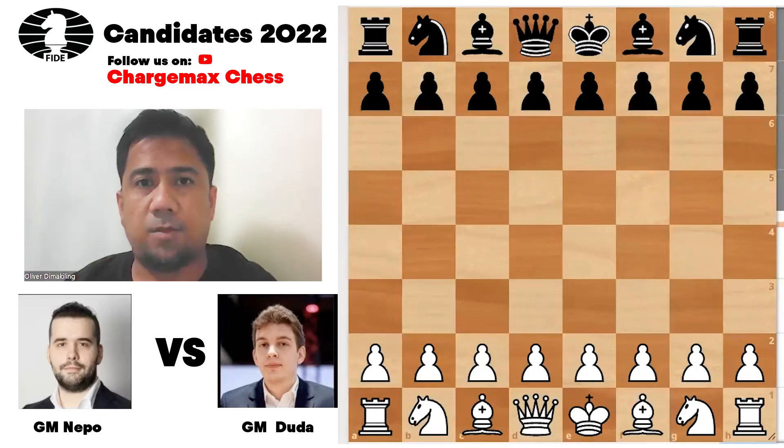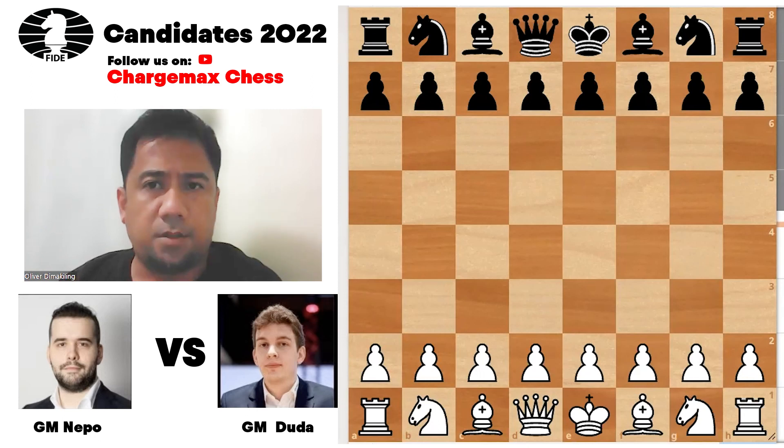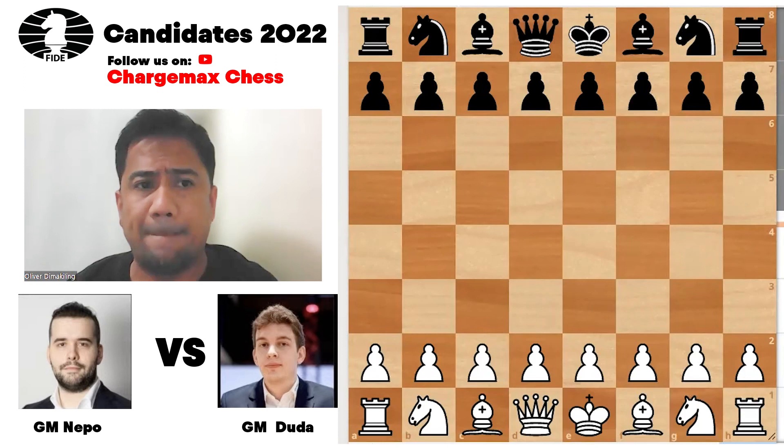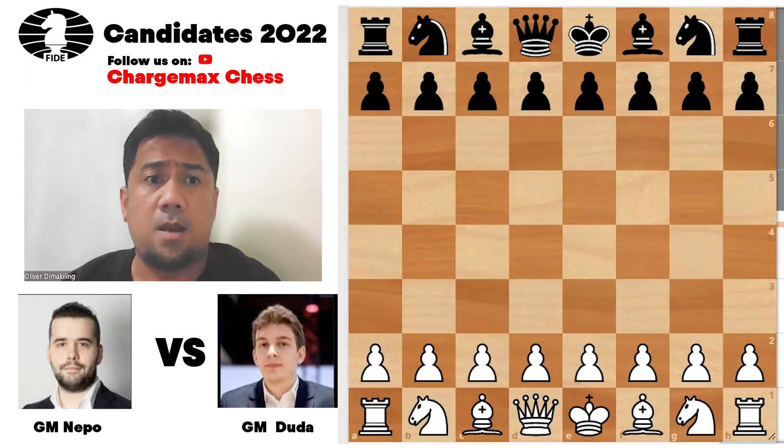Hello everyone, welcome to round number six of the Candidates 2022. One of the highlights of this round is Ian Nepomniachtchi's win over Jan Krzysztof Duda. Nepomniachtchi continues to lead the Candidates with four and a half out of six — an impressive run, although Caruana is not far behind at four. Both former challengers are showing this group how it is to be a challenger.